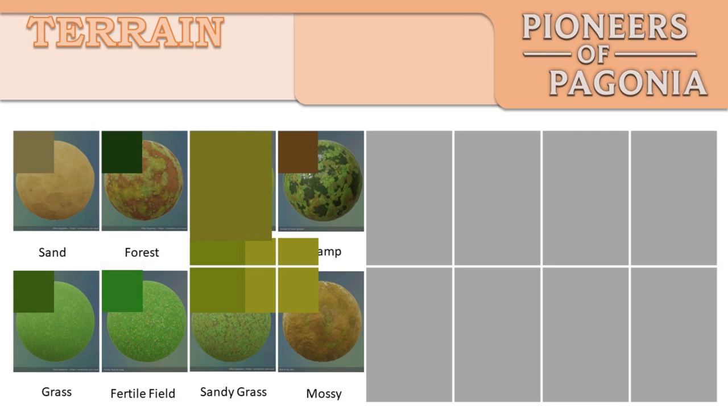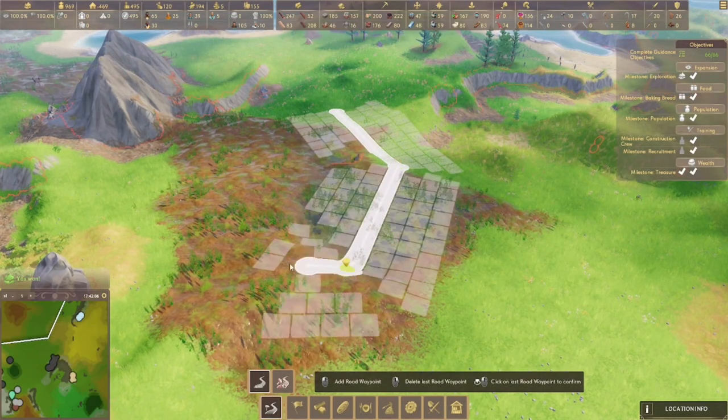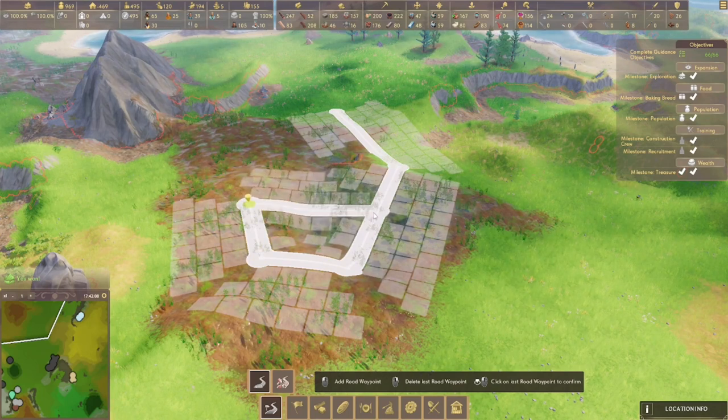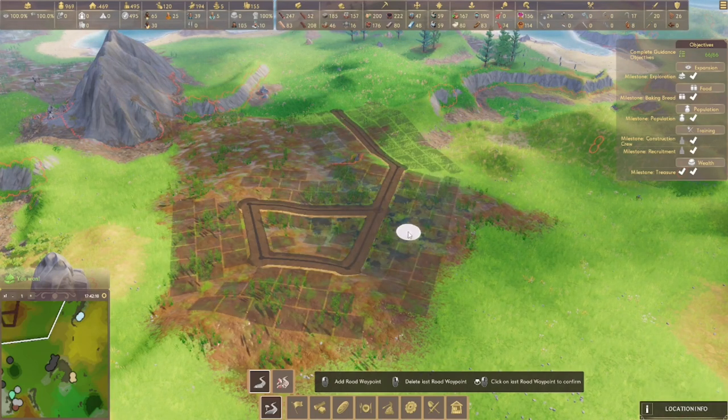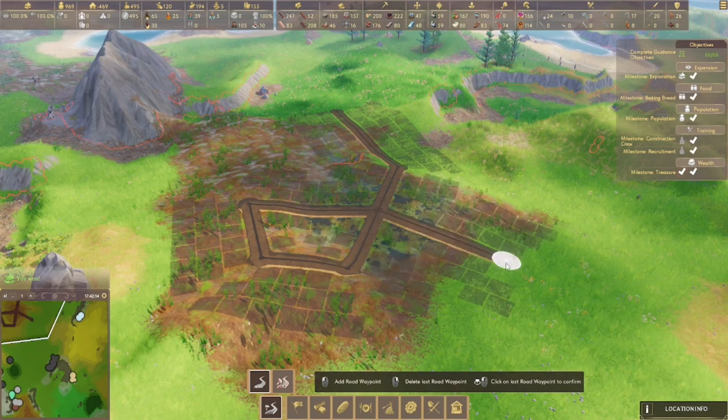If there's one thing I would request from the Pioneers of Pagonia people, it is that they differentiate these colors a little bit more. One thing I should mention about swamp, though, is that perhaps counterintuitively, you can build roads on the swamp, so they're not a barrier to travel the way you might expect.